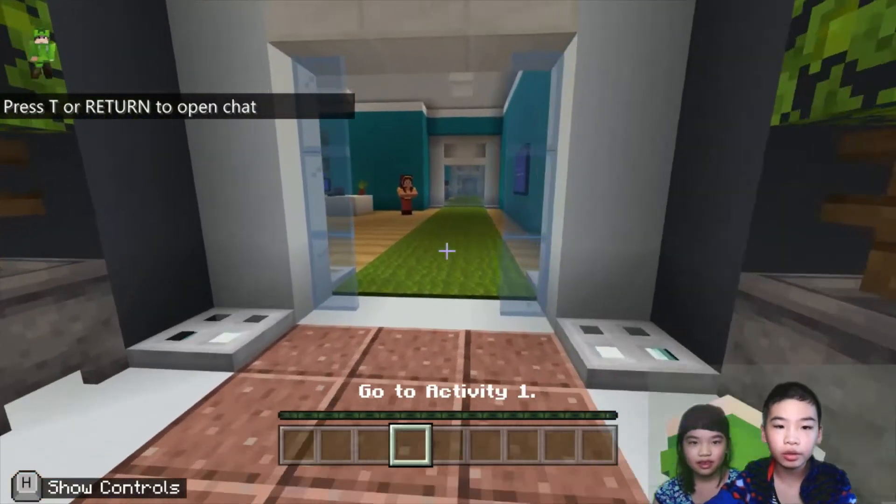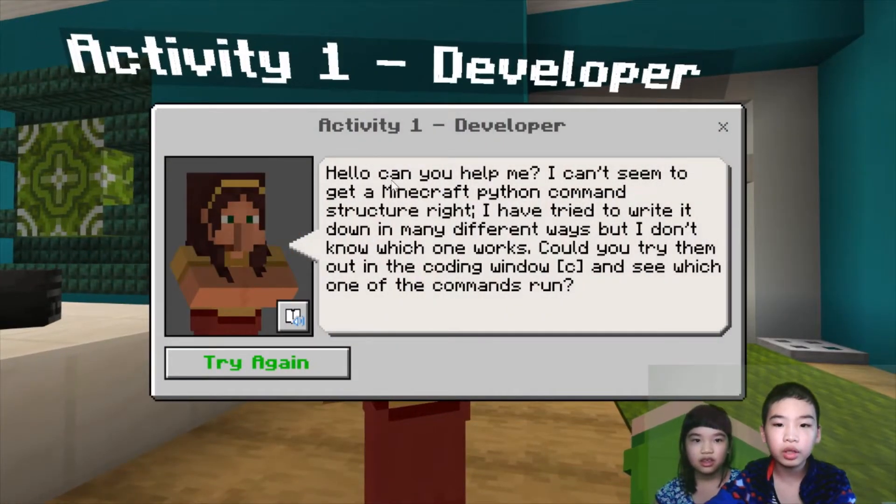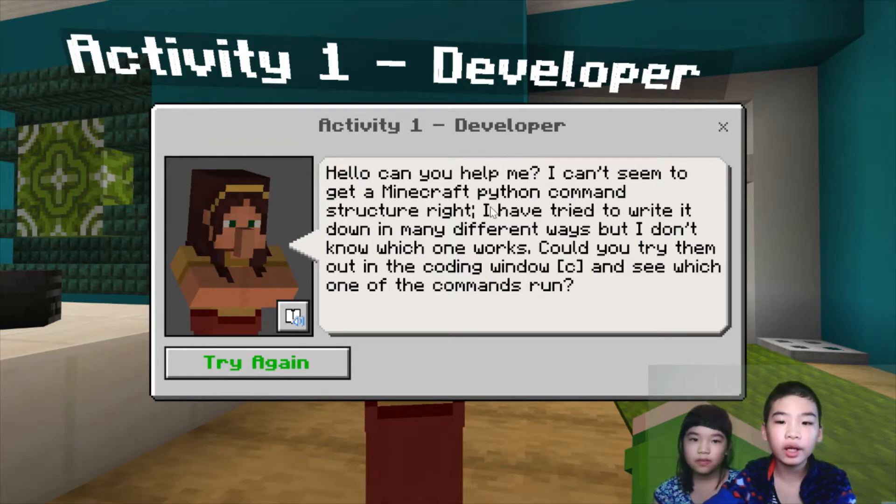We'll help the CEO and his company with his problems. First we're going to talk to the developer. The developer says, can you help me? I can't seem to get a Minecraft platform command instruction right. I've tried to write it down in many different ways, but I don't know which one works. Can you try them out in the coding window and see which one of the commands runs?